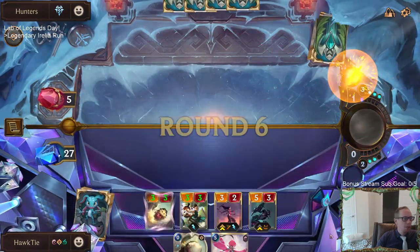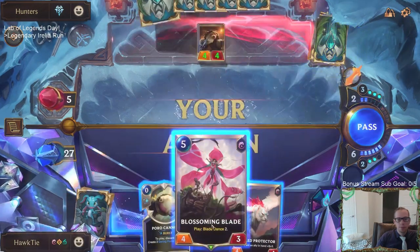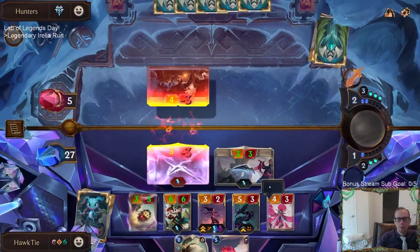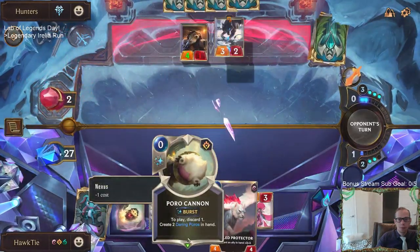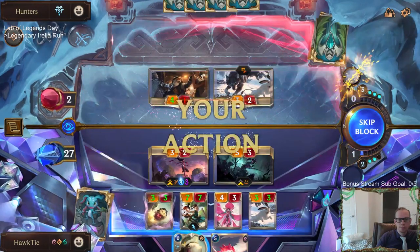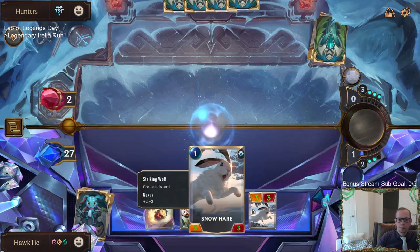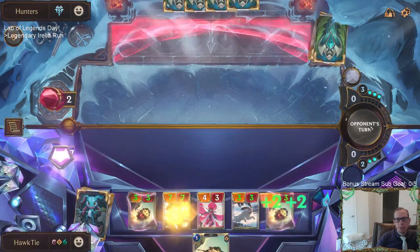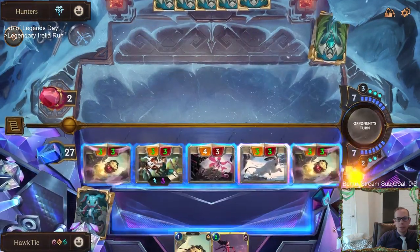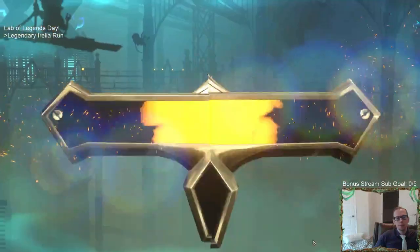Alright, they're down to five and we'll have our Blossoming Blade. Champions are gone, and I'm pretty sure this open attack can finish this out. We're at 27 going into the second round for Freljord. There we go — going into our second round for Freljord.